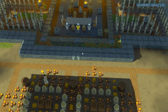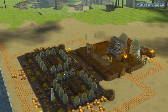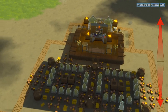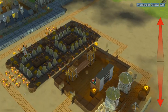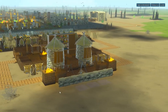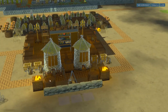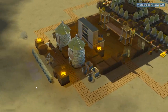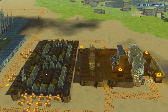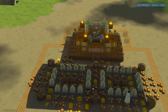Now if you are wondering why the honey and wax production is outside and not incorporated into the settlement, the answer is simple: it wasn't in the game back when the settlement was first designed, so it ended up outside. This is a good example of why you should plan ahead, especially with early access games like Going Medieval, to build bigger and with room to spare.